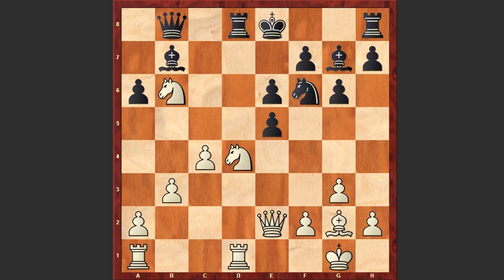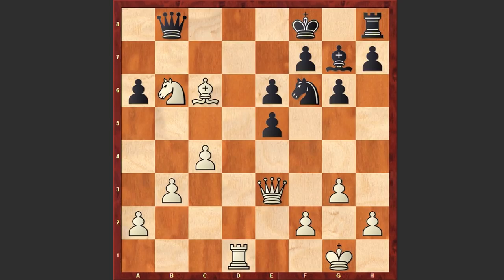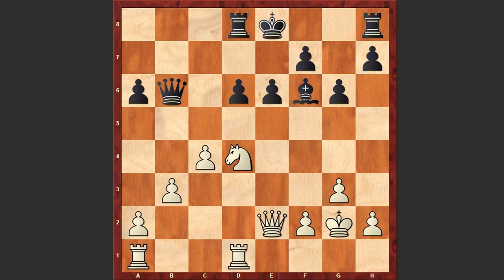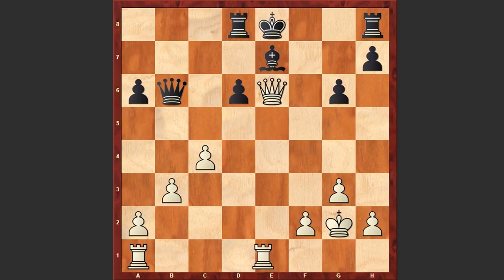Well, if dxe5 then Nc6 is very strong. If Rd1 then Rd1, if Bxc6 then Bxc6 check followed by Qe3 — white has a huge advantage, there are so many problems in black's camp to solve. In the game after e5 we see Bxg2, exf6, Bxf6. Now a question arises: how is white going to proceed? If Kxg2 then black can simply capture on b6, and Nxe6 won't give white anything because after fxe6, Qxe6 check, black can simply cover the king. If Rd1 then Qb7 check — black stands much better and can even defend successfully.